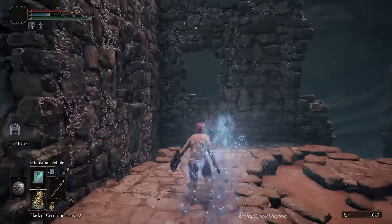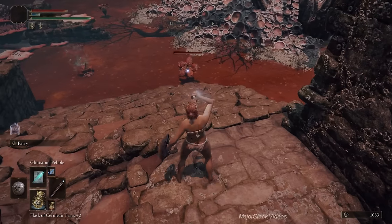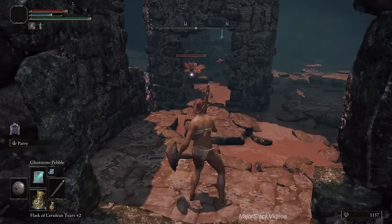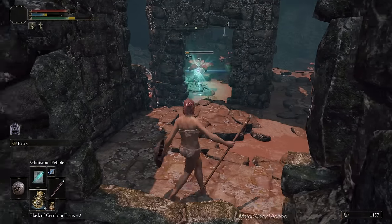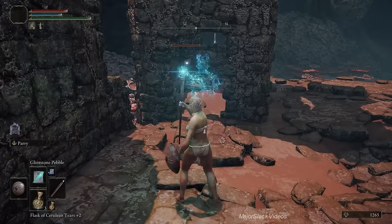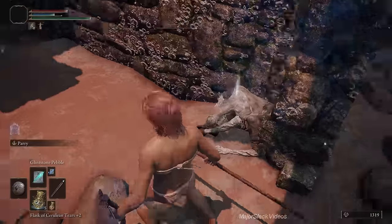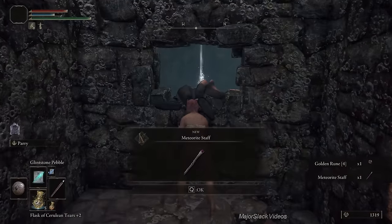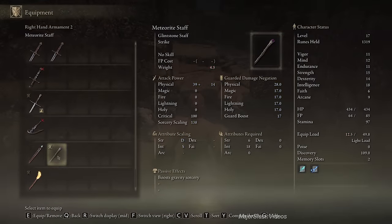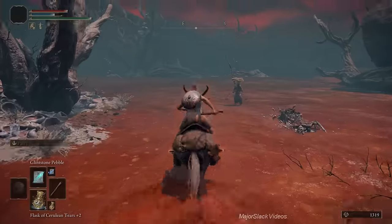Jump over here, find the other stairs off to the right, go all the way to the top, jump off your horse, turn around, and kill the two flowers with Glintstone Pebbles — should take three or four each. This is just so they don't start sneaking up the stairs and shooting poison at you while you handle business in here. Kill three flowers inside — should take three Glintstone Pebbles each. In here, grab the golden rune and most importantly the Meteorite Staff. Now you've got the Meteorite Staff and the Rock Sling spell — both require Intelligence 18. That's why I had to get Intelligence 18 way back at the beginning of this run.